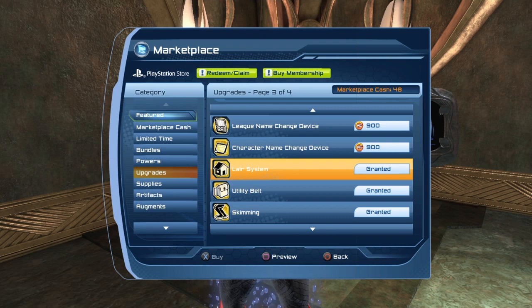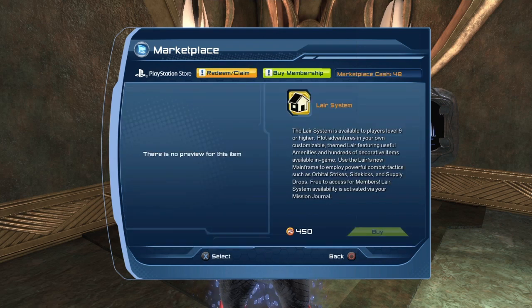So if we go to the marketplace, you'll see the lair system. The lair system costs 5 bucks — it's 4.50 if you are a subscriber. But if you are a subscriber, you don't need to purchase the lair system. Once you do purchase the lair system, you gain access to things like orbital strike, sidekicks, henchmen, and all that good stuff. So if you are a free to play or premium player, you will have to purchase it. If you are a legendary player, the lair system is included in your subscription.